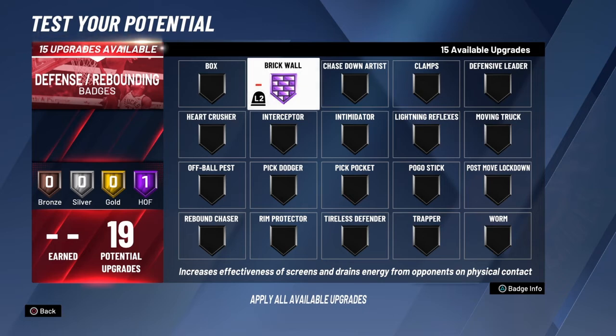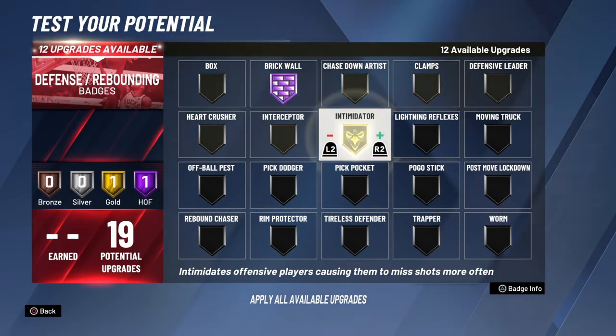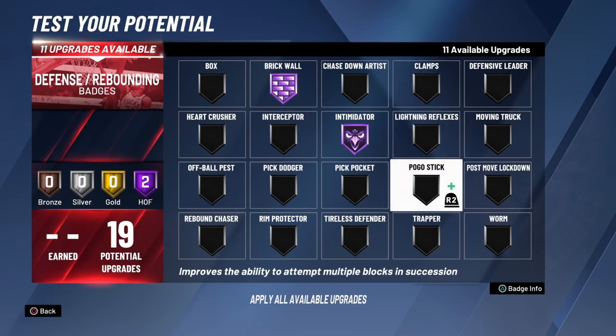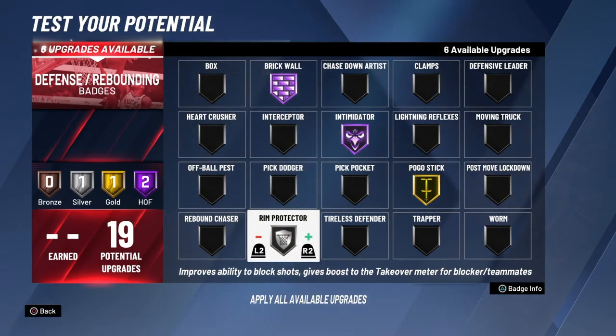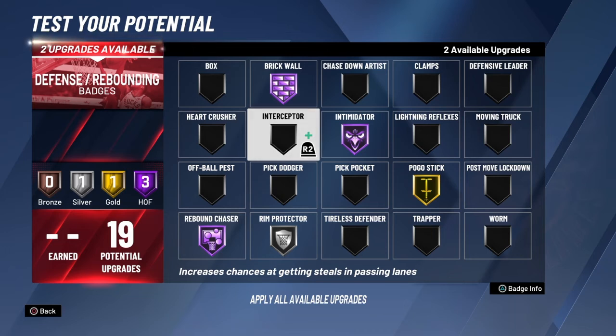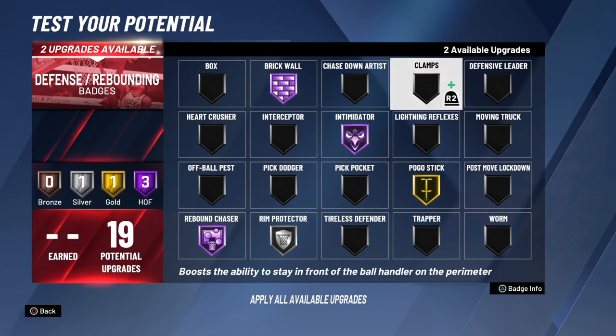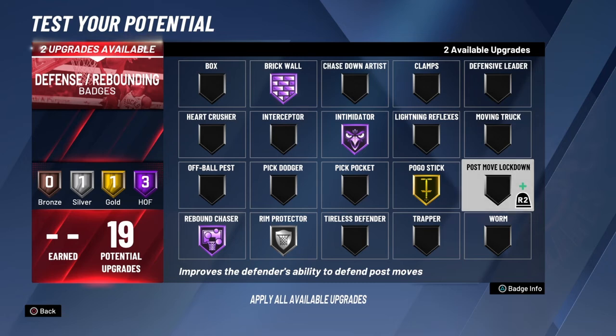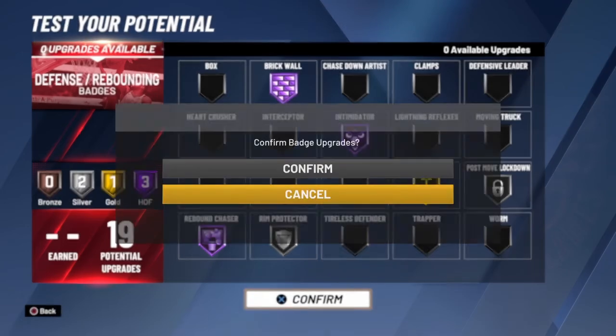Intimidator on hall of fame since you're playing against big men. You don't need clamps on hall of fame — you're not playing against the point guard. Most of the time you're going to be playing against the big man, so what you'll need is pogo stick at least on gold, rim protector on silver, rebound chaser on hall of fame. You can have interceptor or clamps on silver. Since you're playing against the big man, also put post move lockdown — because a lot of them are going to try to post you up. If you look small to them they'll drop step and go up. Have post move lockdown and it'll make a difference — get the ball back and let your point guard go to work.